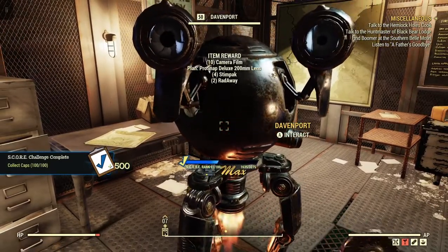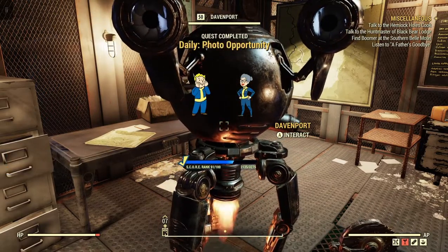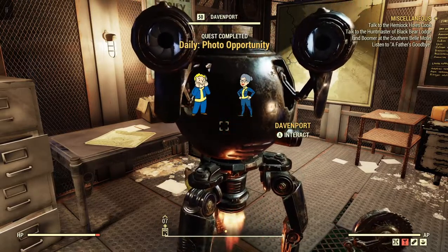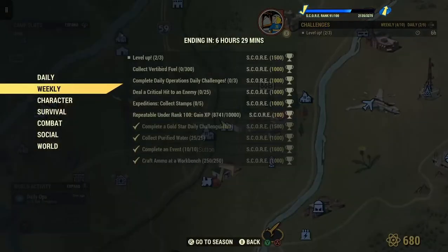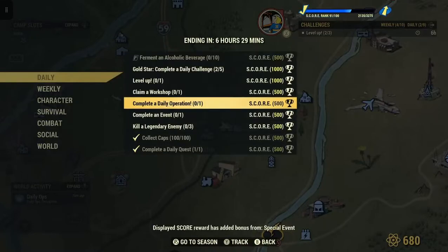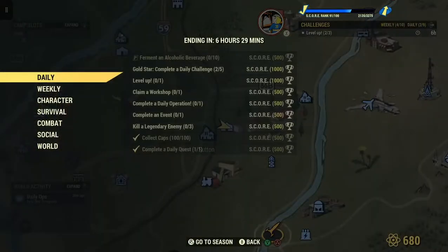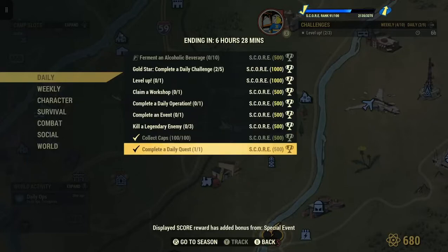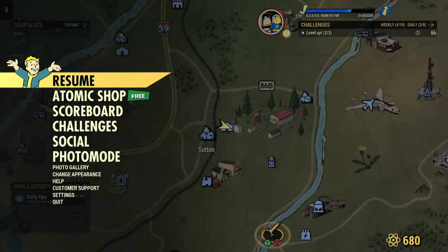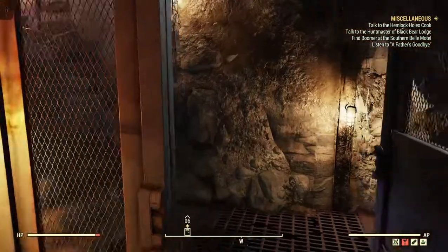100 caps for two photos — pretty awesome! So completing the daily quest 'Photo Opportunity' can't get any easier than that. We also completed a daily quest down here and got 100 caps too. Two birds with one stone — easy peasy. That's 1,000 score just like that, snap of a finger. Thanks a lot, Davenport — see you later, Overseer!